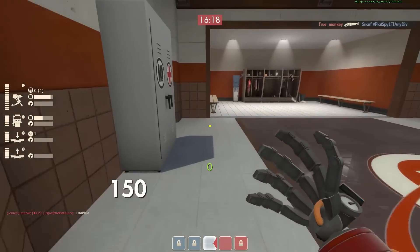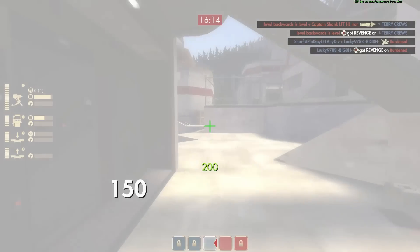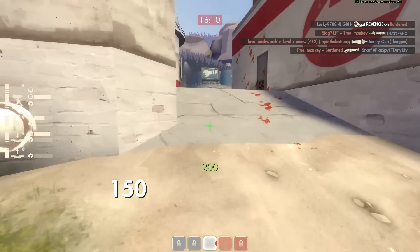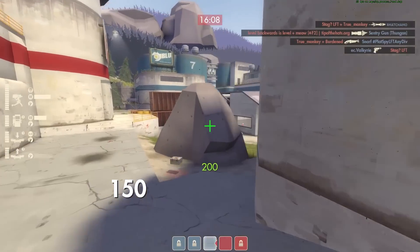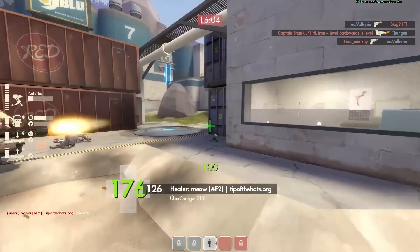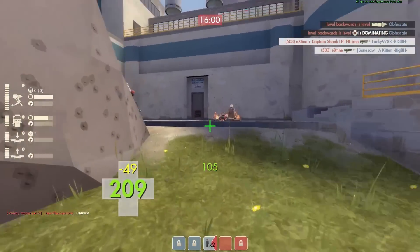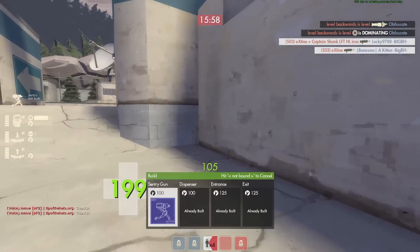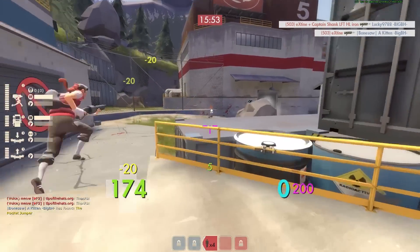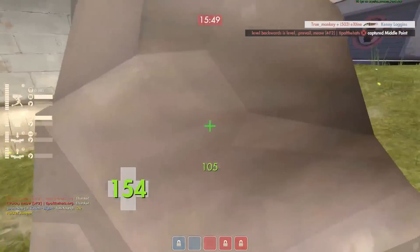I feel like if you're in a bit of a stalemate situation and you respawn, especially if there's a cabinet there, you might as well upgrade your teleporter to level two. In a pub game, if you know the teleporter is going to be up forever, definitely upgrade to level three. But in a game like this where you might need to destroy your exit or entrance and move up, level three is probably not worth your time investment.